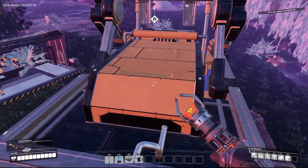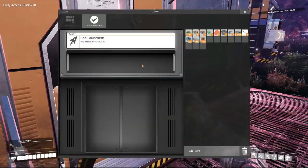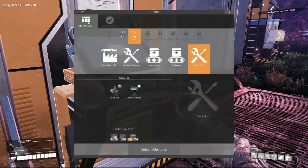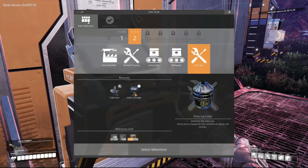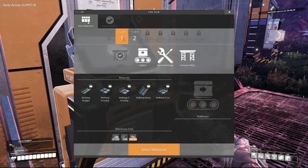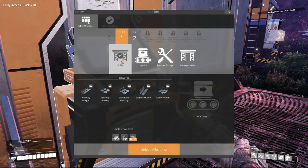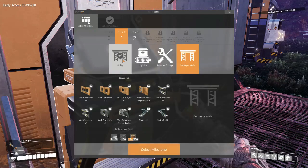I don't know what the hell I just did. How do we return in two minutes? Color gun — paint factory buildings and vehicles. Okay, so every time I make a discovery, I get new items. That's cool.